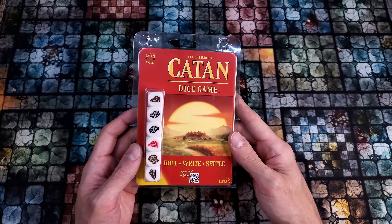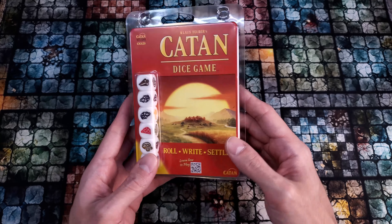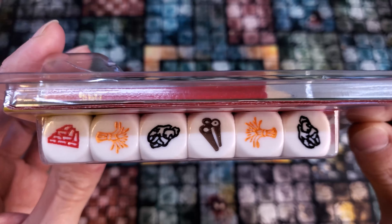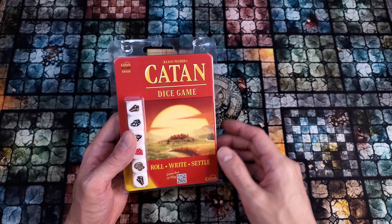This is Klaus Tuber's Catan the dice game, and I apologize for probably butchering three-fifths of that title. But I got this at five dollars at my Five Below, thinking what a low price to pay for these really awesome D6. They have intricate designs, they have lovely colors, they're engraved, and I can use them for a homebrew gathering resource system.